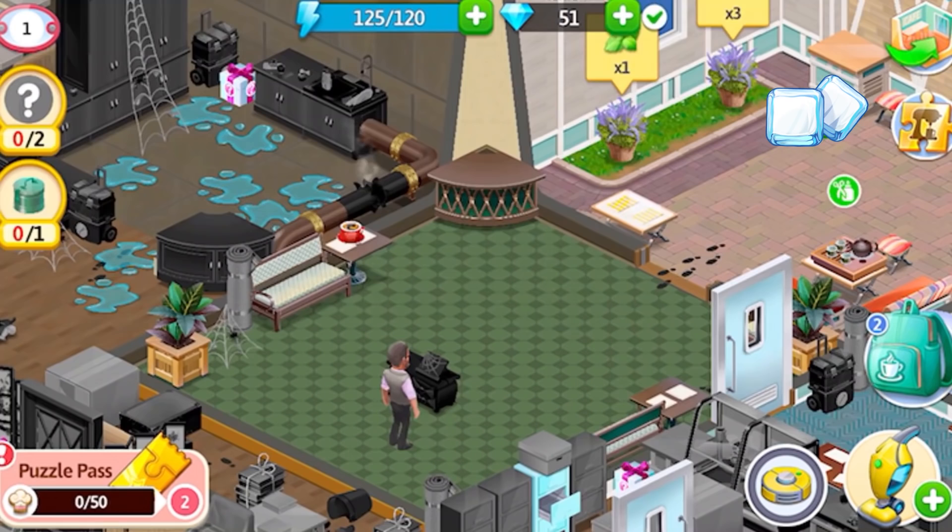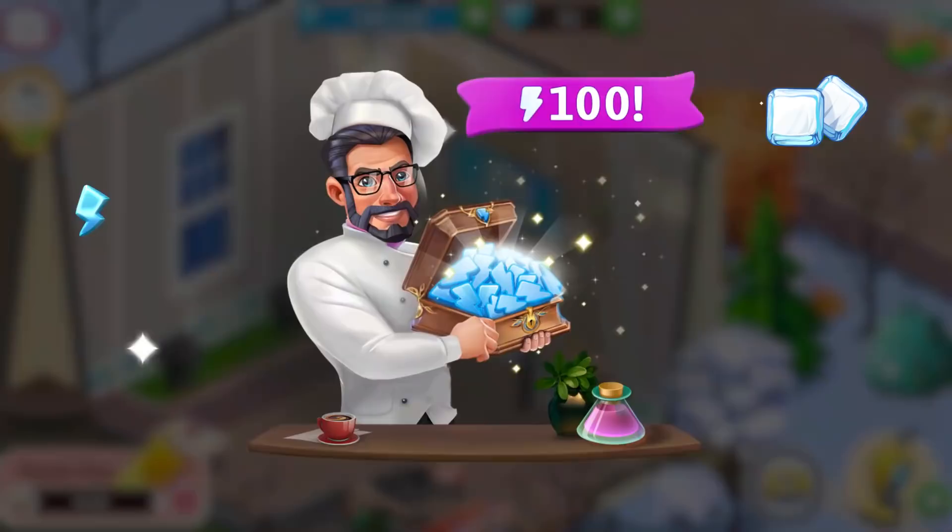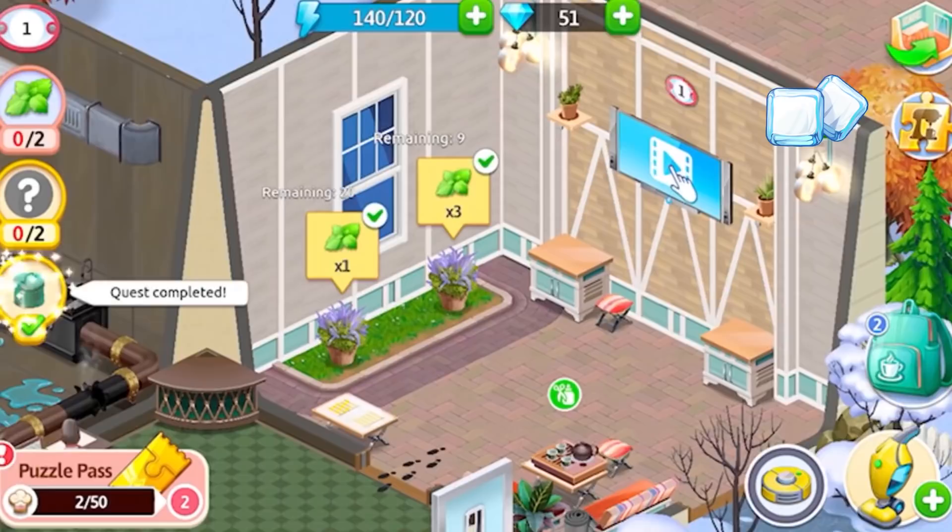As usual, we need energy to advance in this quest. We can get it in different ways: with food and drinks on the tables, from the energy store, for watching video ads in the special offers, in our usual offers, and from crafting mint collected from our greenhouses.